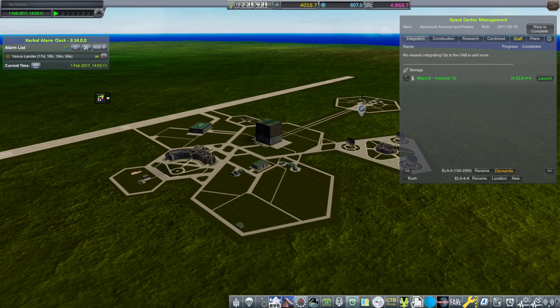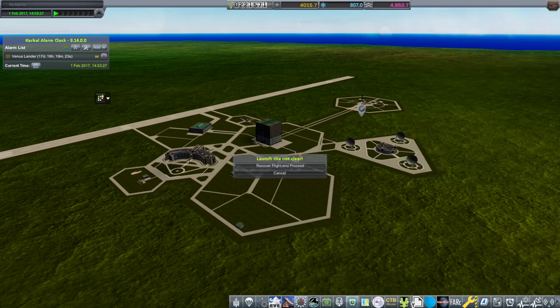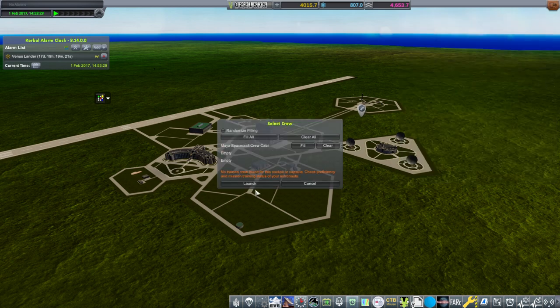Hello everyone and welcome back to my European Space Agency RP-1 career in Kerbal Space Program 1.12. In this video we're going to try the Maya space plane on the Arcturus VL again, but this time without crew and with the switch to where the controller is, and see if I'm right about that or if I'm wrong about that. It's on the launch pad ready to go.